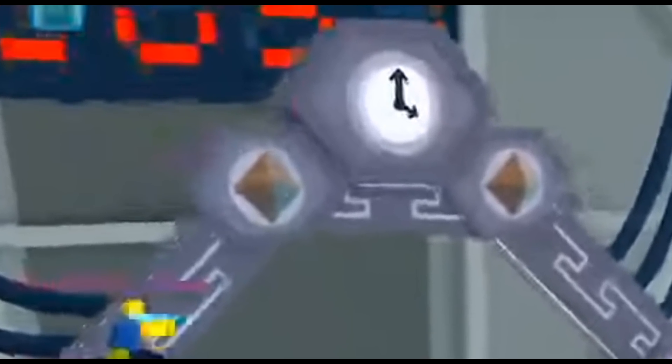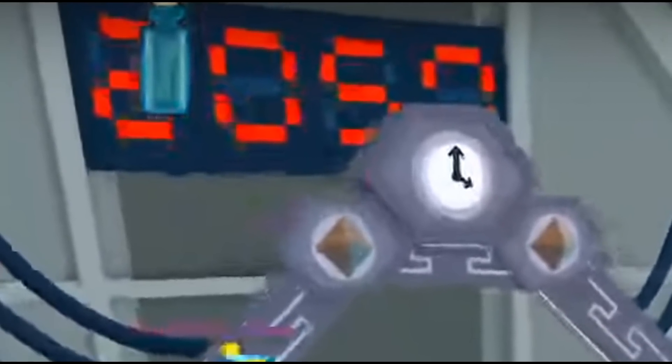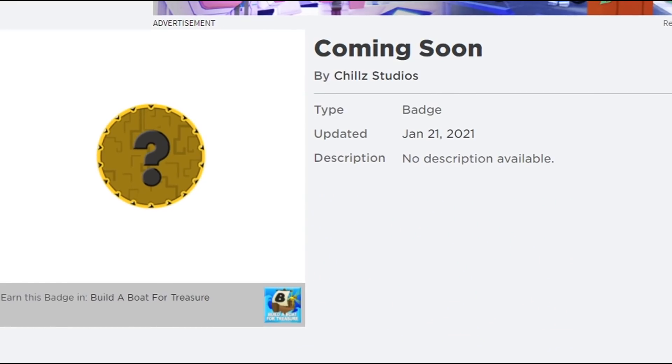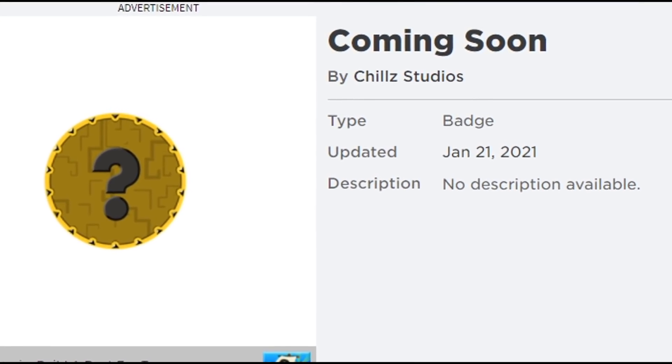When we actually opened the portal up inside of this update, the clock froze at the year 2050. I'm not too sure exactly what that means — I mean, we're obviously teleporting to the year 2050 — but I still don't know. Is that hinting at something in Build-A-Boat? The thing I find very interesting about this reward is that it says it's coming soon.